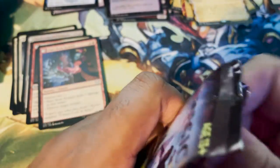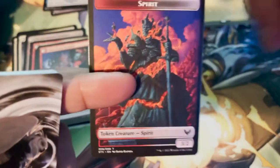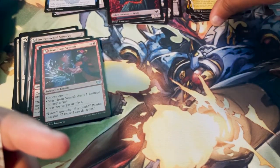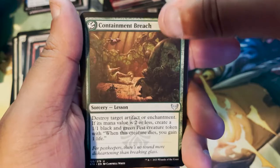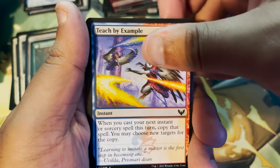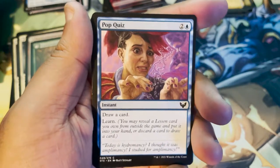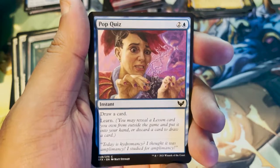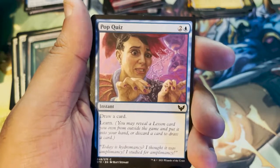Wow, I truly want to go back and get another box. Spirit Token. Art card: Shale, Dean of Radiance. Swamp. Containment Breach — a lesson. Teach by Example. Pop Quiz — I've seen this art all over the place from Matt Stewart. I think it's great; the tension is honestly palpable in this. We've all been in a situation like this, and it's funny to see pop quiz tension in magical form. 'Today it's Hydromancy.' 'I thought it was Amplomancy. I studied for Amplomancy.'